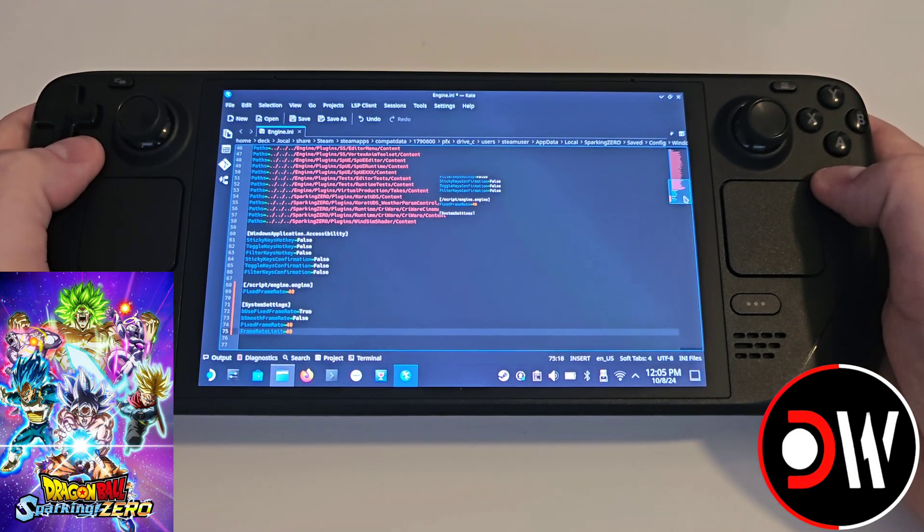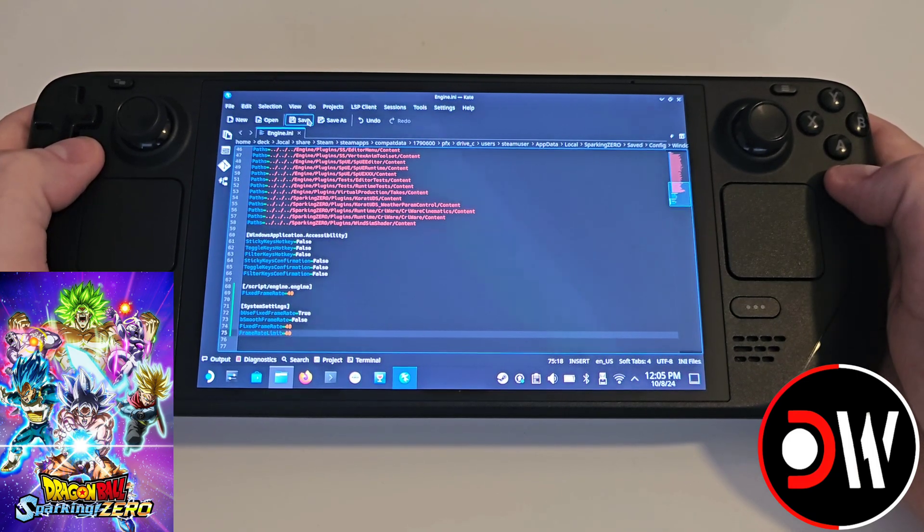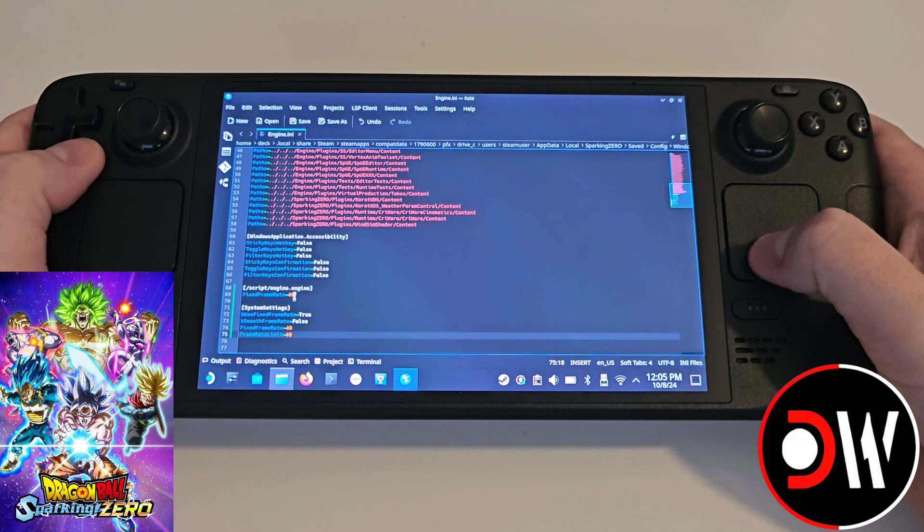Once these are pasted as shown, go ahead and save this file. And before we close and fire up Dragon Ball Sparking Zero, let's understand that we can increase and decrease our FPS by changing the three values mentioned in these lines of code.